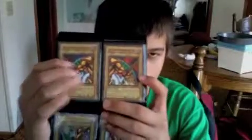Two Exodia heads — one Ultra, one Secret — legs of Exodia, torso of Exodia, right arm, left arm, right leg and left leg are both hollow foil with serious damage condition.